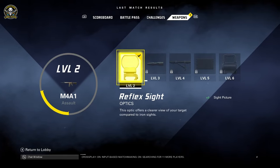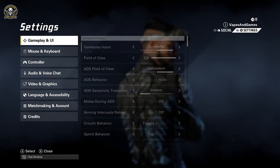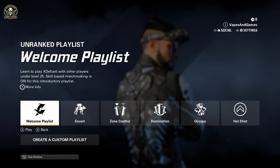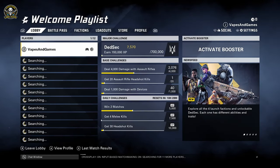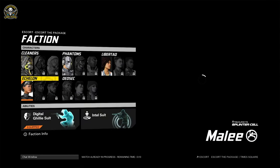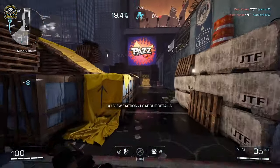We are actually going into a game with a controller now — we're going to switch it over. There is input-based matchmaking, so whether you're a pad player or a keyboard and mouse player, they have you covered. We're going to check out what the aim assist is like and see what it feels like. I'll play the same character so I get a real feel for how good the aim assist is.